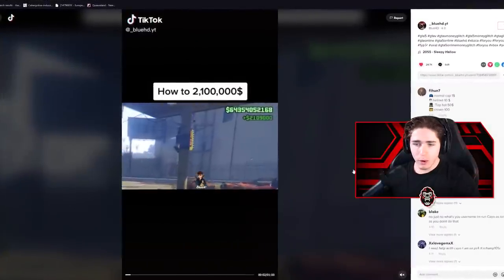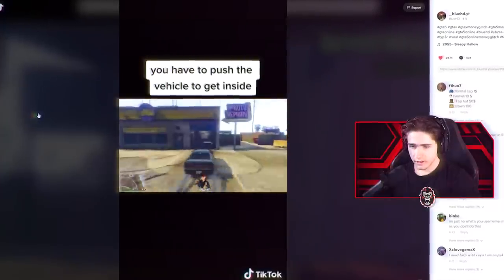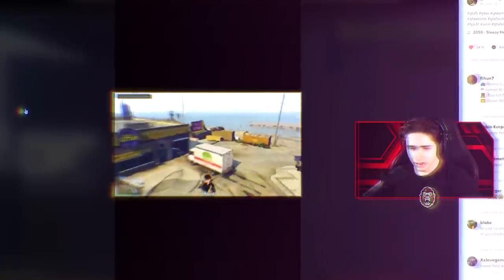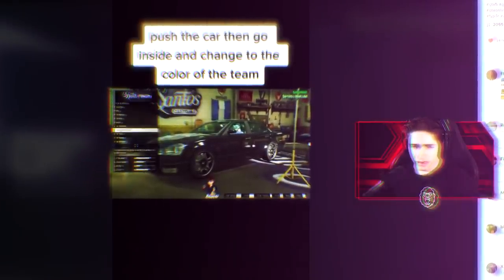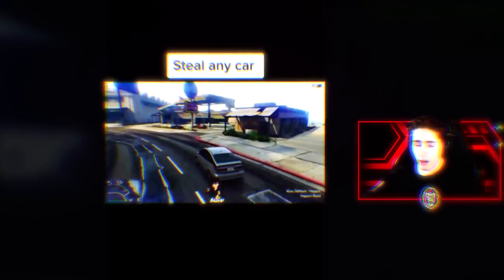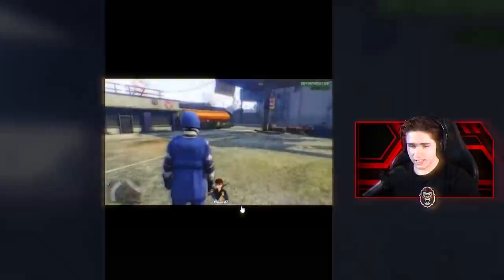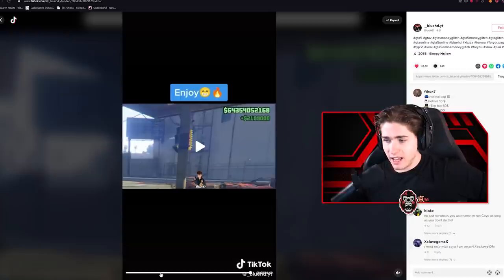How to get 2.1 million dollars. Get any LS Customs, steal any car, push the vehicle inside. Now we've done stuff like this before and none of them have worked. Get your phone out, use the Gerald mission, come back, steal another car, push the car in, then change to the color of the team. This seems really complicated. Also subscribe — it's an important step. Steal more cars and sell it, you get 2.1 million. I'm going to need to watch this three more times because that was really complicated.